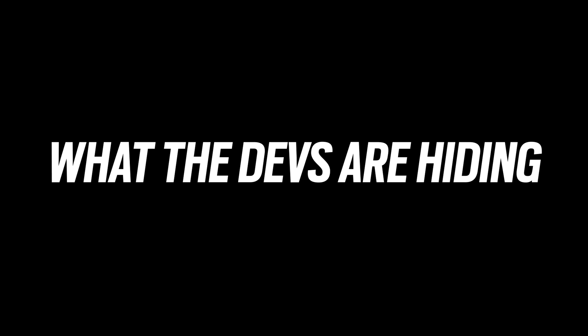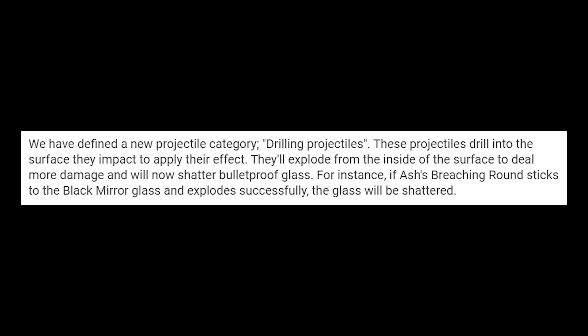Let's move on to the next part of the video. I'm going to call this: what are the devs hiding? Something is afoot here. So to begin with, we've got the designer notes. It goes over this new category of weapon which the developers are calling drilling projectiles — and it's exactly what you'd expect. These projectiles drill into the surface, they impact, and apply their effect. And we see that with both Ash and Kali.